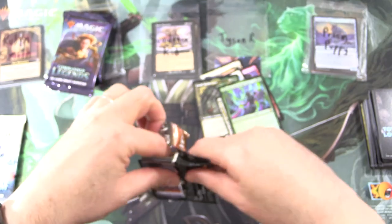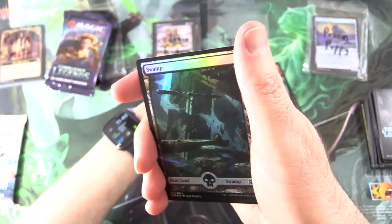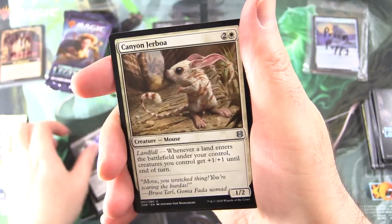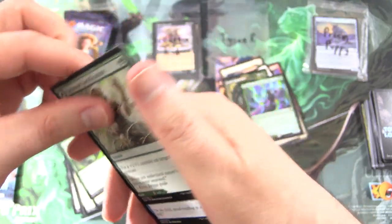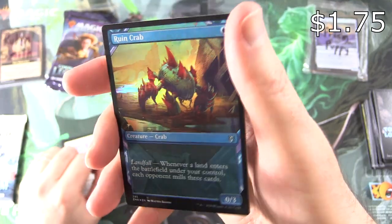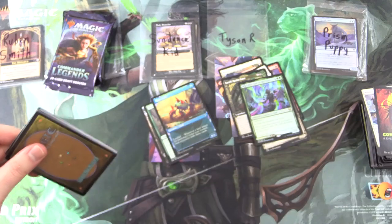More Zendikar Rising. Drana's Silencer — the Last Blood Sheaf. We've got a very cool Full Art Swamp, Mesa Lynx, Vanquish the Weak, Blood Price, Canyon Jerboa — the cutest card in Magic — Fearless Fledgling — the second cutest — Roiling Regrowth, Vastwood Fortification with Vastwood Thicket on the other side, Field Research, Bind the Monster again, another Swarm Shambler, Fungus Beast, and a Foil Showcase Ruin Crab. The spice is flowing today — I think Tyson is doing pretty well for himself.